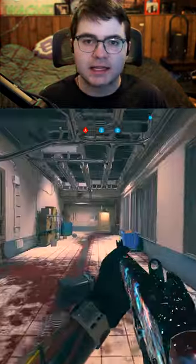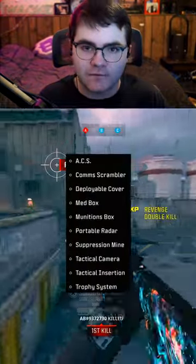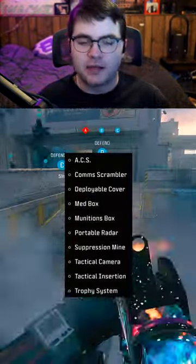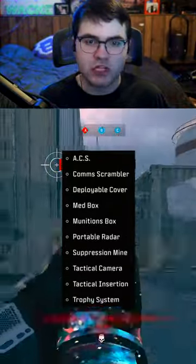At the time, the only things that worked were Claymores and Proximity Mines. Well, they just updated it to where they count a lot of the failed upgrades for that challenge. The biggest ones being the Calm Scrambler, Deployable Cover, and even the Ammunition Box.